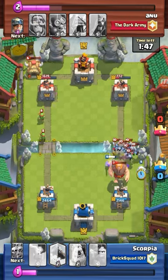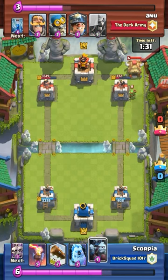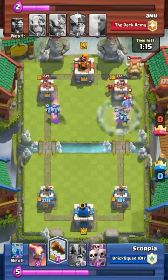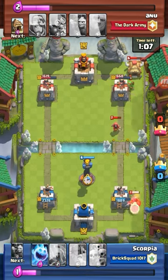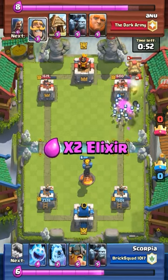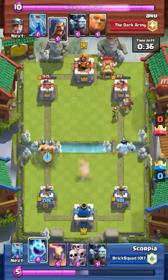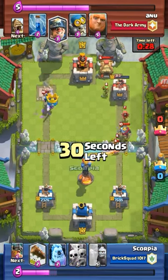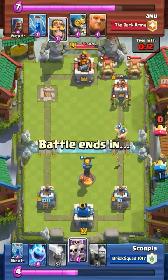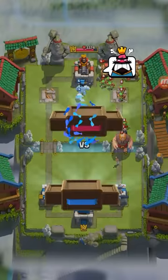It'll stay alive longer. So I zap and then use the Ice Spirit to get rid of that Minion Horde. And I split my minions right here, place the Ice Golem to tank for those two minions, then log all that away. Since their Miner is tanking, I set the Inferno Tower to get rid of all that. I zap for a little more damage, then log and take out a bunch of the waves. I take out the tower on this side — I zap and pre-Ice Spirit to get rid of it. Then I start spamming small units so he doesn't get anything.